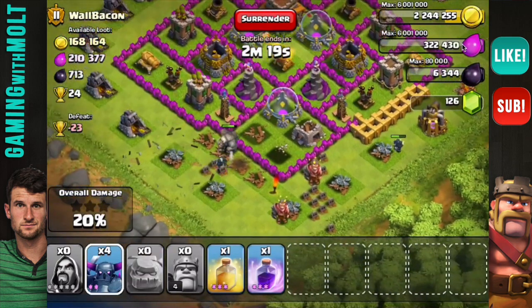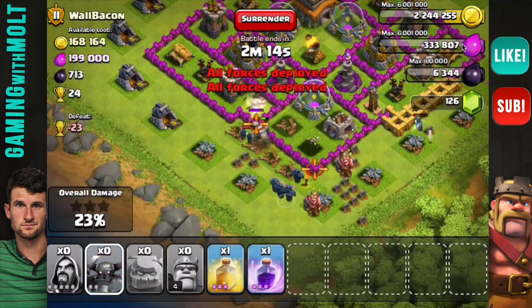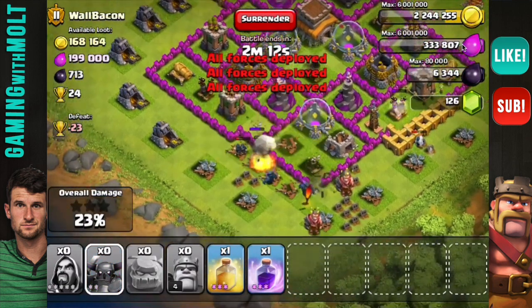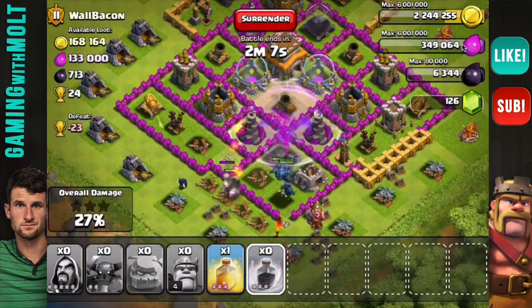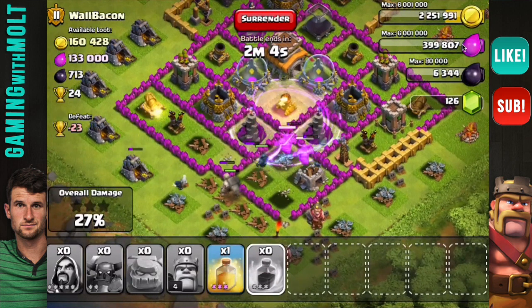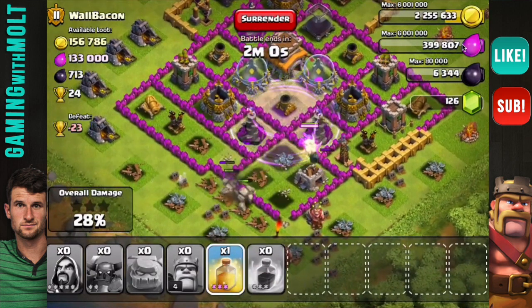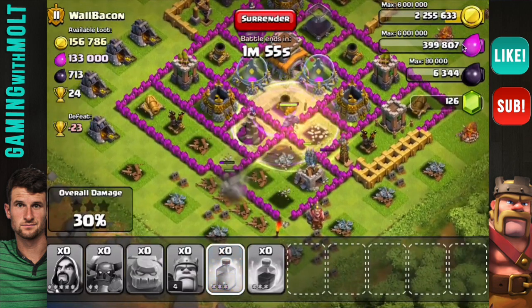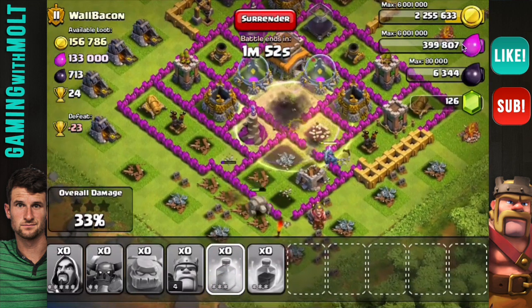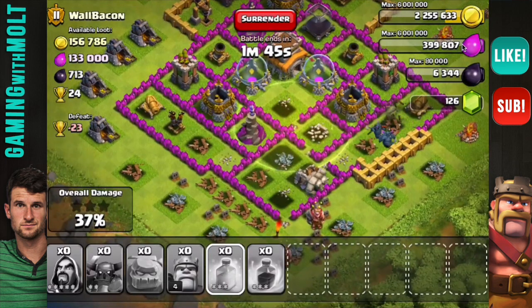They're just going to keep working their way around. We're going to drop our PEKKAs right here — they're going to break into the walls and get in there. Then we're going to drop another rage spell right there on the edge of them. When it comes to rage spells, you have to be really careful with your placement. You don't want to waste too much of it. As you can see, they're going to be inside of this rage spell for a long time since it is centralized within the base, so it's going to be used as effectively as possible.